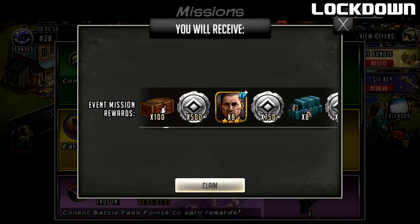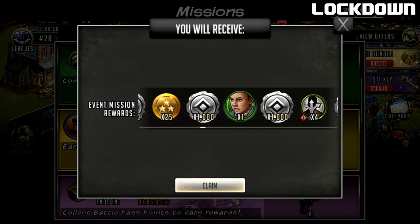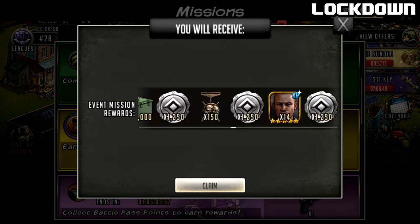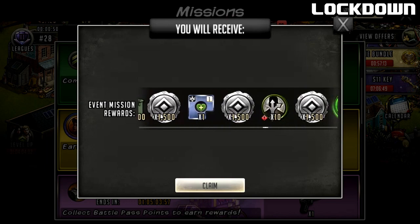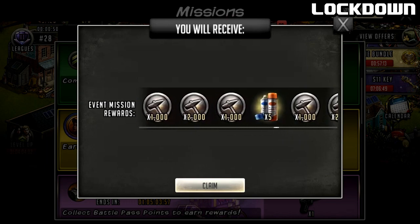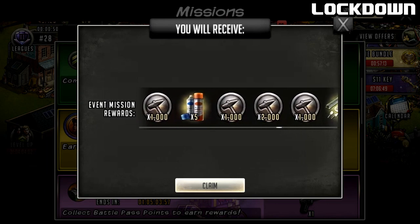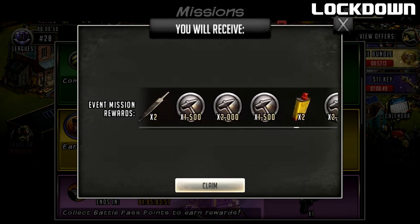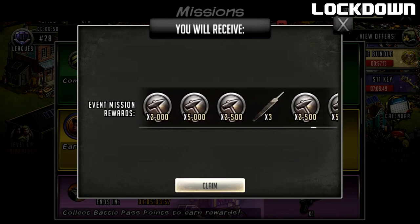When we back out I have tons of stuff to claim in my missions. If I just hit claim all, you can see all the rewards I'm getting - three Ducks, mods, lots of silver mythic tokens, trainers, and possibly some gold mythic tokens as well. Then here's the secondary rewards from the weapon pass: extras on top, and five duct tapes. Duct tapes are pretty much gold dust at the moment - it's near impossible to get them.